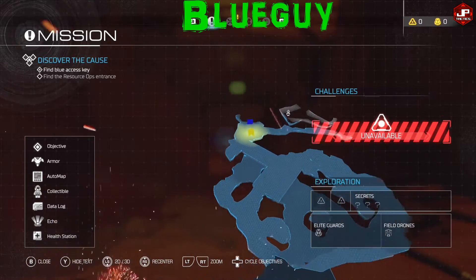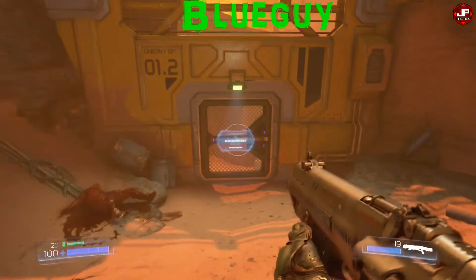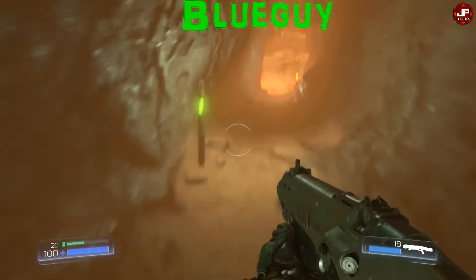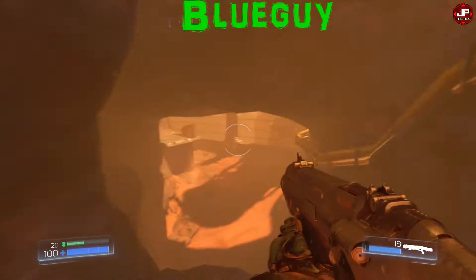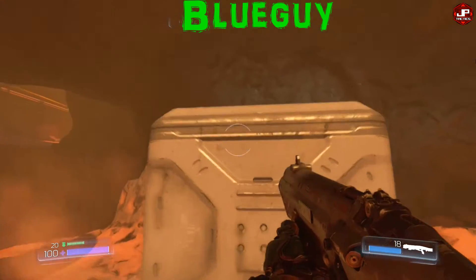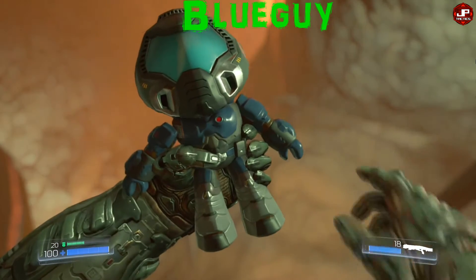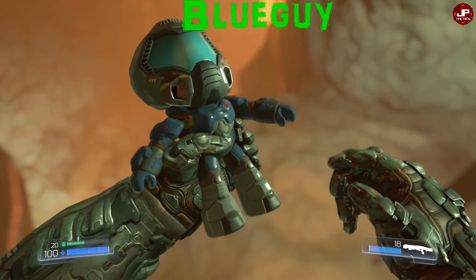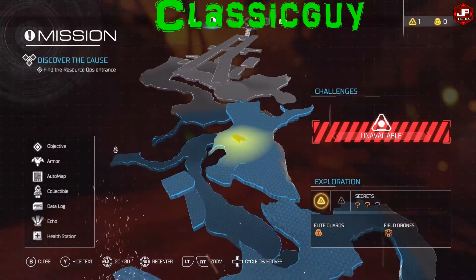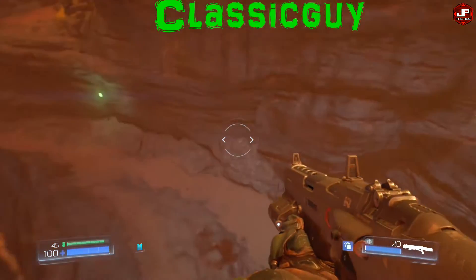The first collectible is not really at the beginning of the level. After you come outside onto the surface, you'll go through some areas and get to a blue door that you have to find the key for — the collectible is up there. You have to run around over here since you don't have your jump boots yet. Right here is the guy with the key card — just jump up here.